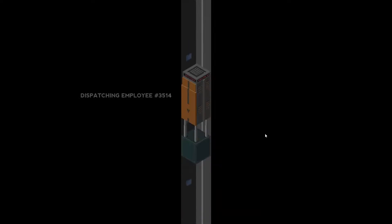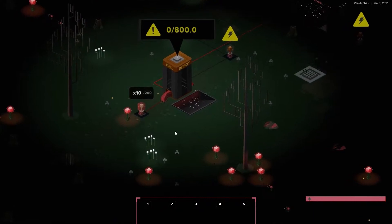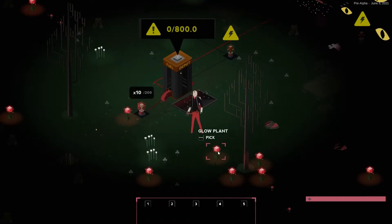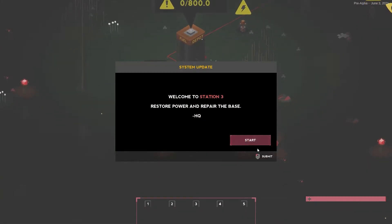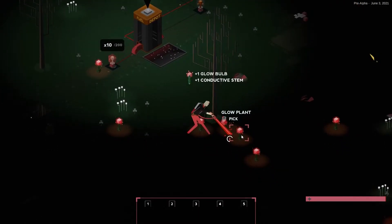Otherwise it's pretty interesting. Dispatching employee number 3514. Okay, so our number has changed for some reason. Depot. Okay, we are literally pushed into it — I get it. This is station 3. So now we need some fuel.